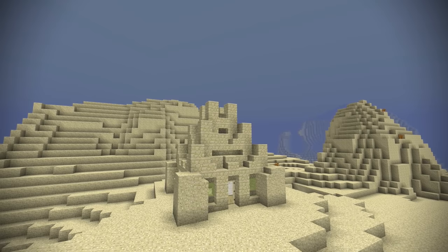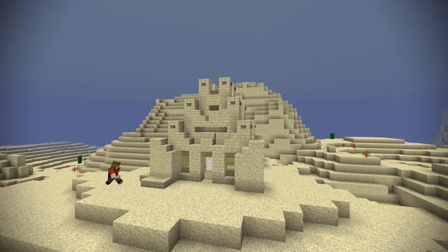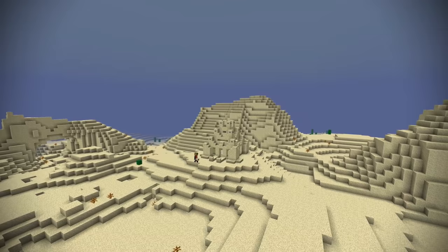Although a starter house doesn't really need this much detail, I like to make it a little more interesting. There is no door available, but I did add a birchwood door just to complete the build a little more. We also have stone available underground, so I added some stone buttons as detailing. That sandstone hut should do enough for your first few nights in Minecraft if you end up living in the desert.